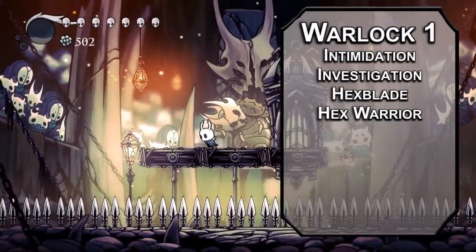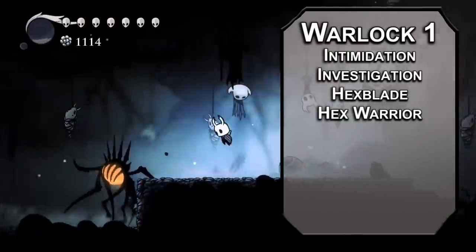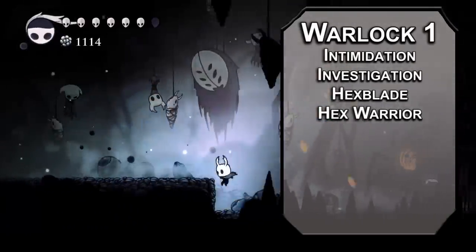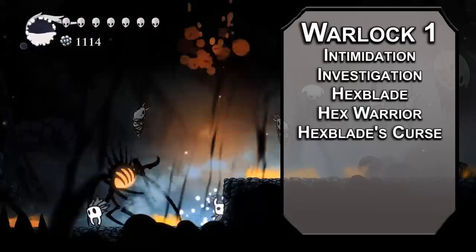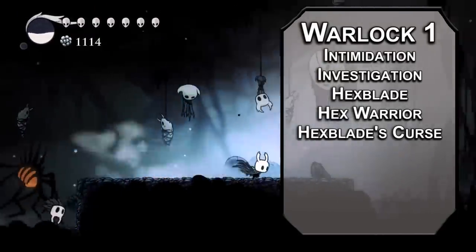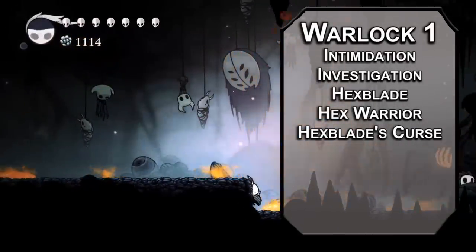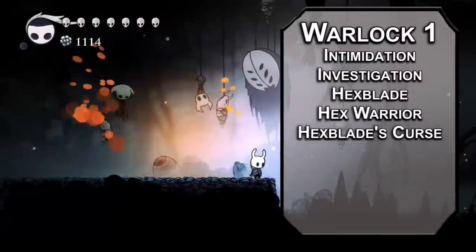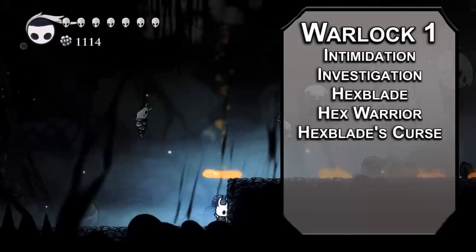A rapier would work for a nail, but you slash with the nail for some reason, so probably scimitar — a d6 slashing instead of a d8 piercing, but it's fine. To go really hard on a boss, Hexblade's Curse lets you pick a creature to crit on a 19 or 20, add your proficiency bonus to damage against them, and heal your Warlock level plus your Charisma modifier when you kill them. There isn't a way to recharge soul with attacks, but this will at least let you get your focus back after you kill things.